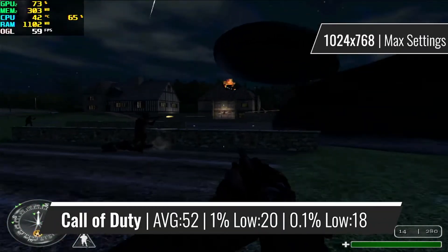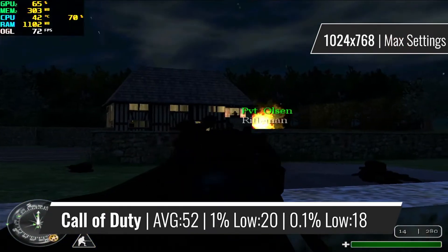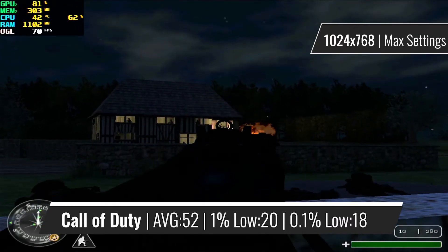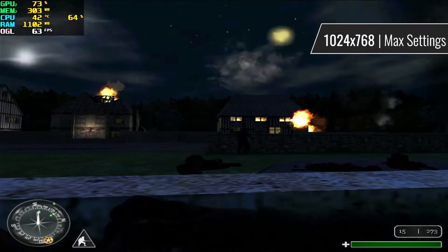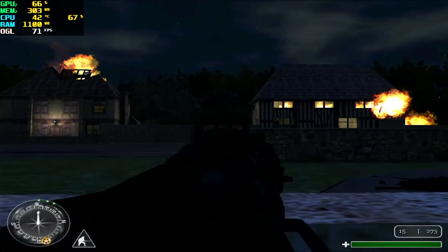Next up in the benchmarking list is the original Call of Duty from 2003, which is another OpenGL-based title, and runs on the maximum preset with a similar resolution as Wolfenstein. Performance wise, it does pretty fine with a few stutters here and there, but that can of course be avoided by reducing some of the graphical settings. But even without doing that, the game runs great.